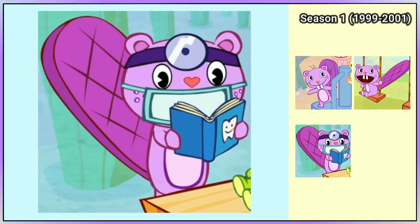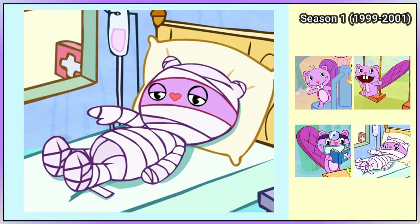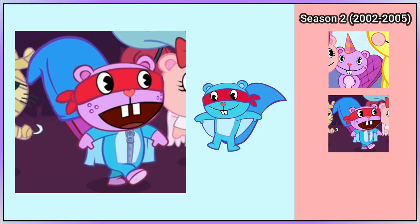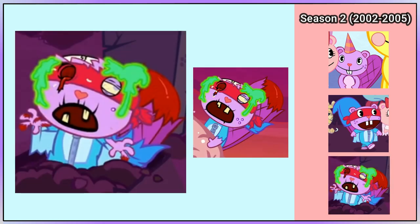Toothy is dressed as a dentist in Nothing But the Tooth. He is covered in bandages in Mime and Mime Again, and does not have a tail. Toothy is wearing a party hat in I Get a Trick Out of You, which is part of Season 2. He dressed like Splendid in Remains to Be Seen, and later becomes a zombie.